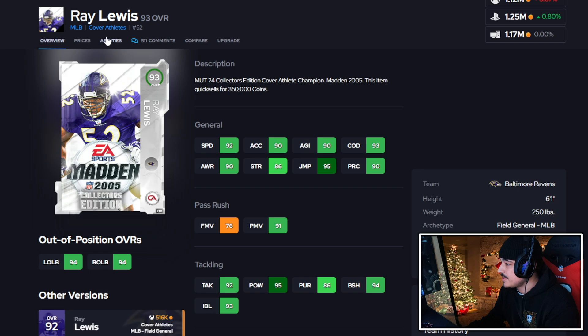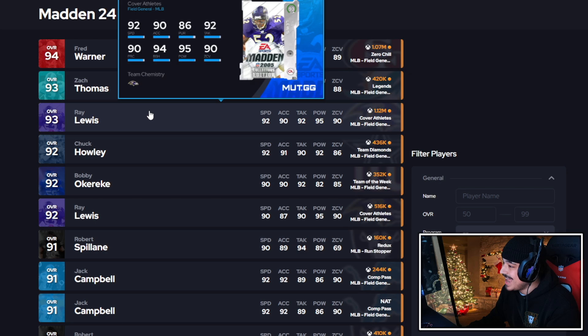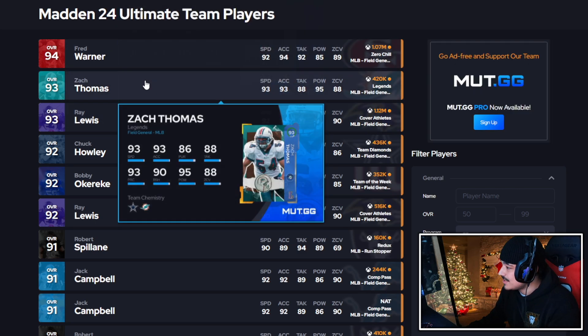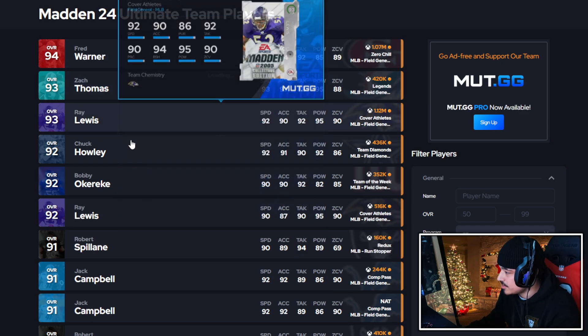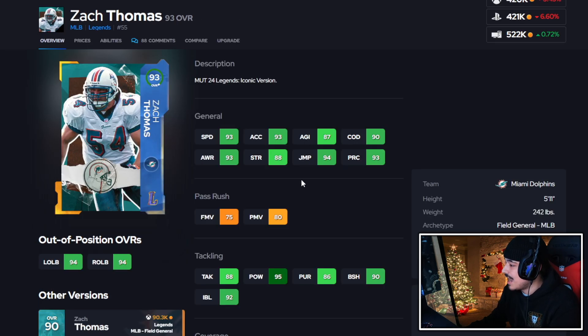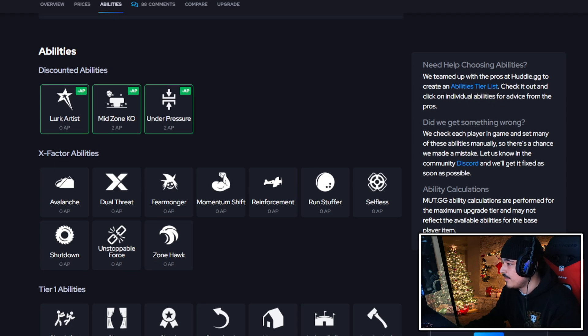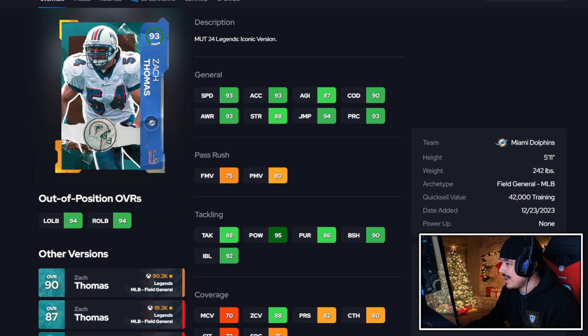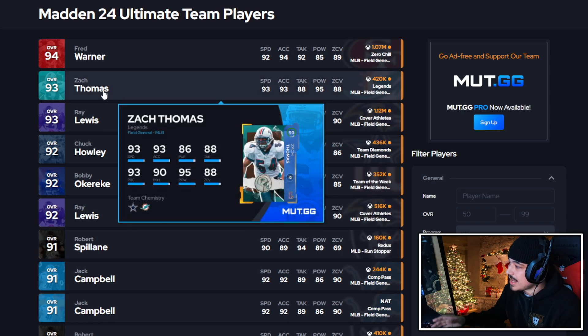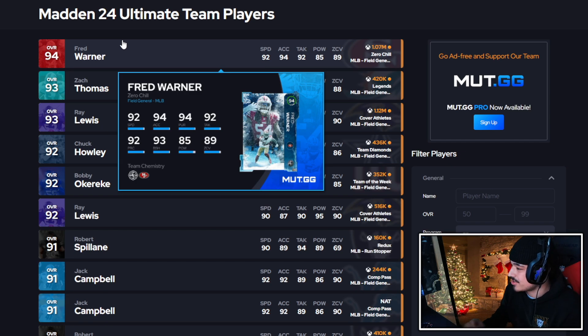For this Ray Lewis card, he's still pretty top-tier as a user in the game. Is he worth it for his price? Probably not, but at the position he's still top tier — in the Fred Warner tier. I think the best user right now is probably Zach Thomas because of the speed, hit power, free lurk cards, and good zone coverage. Ray Lewis is a little shorter, but I'm going to give him an A. His higher version card is definitely looking nice.